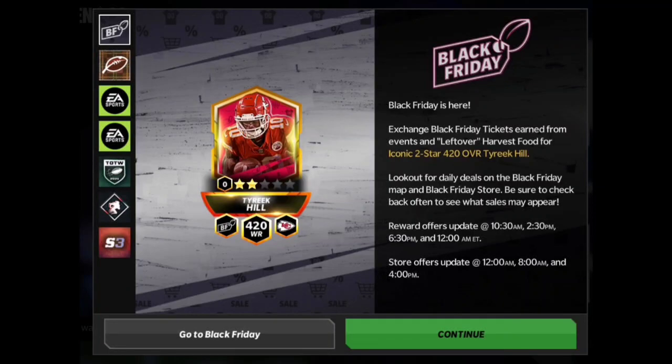Welcome back. Here are the Black Friday Sneak Peeks and we got the iconic master Tyreek Hill 420 wide receiver. This card has to be fast because Tyreek Hill, as we all know, is one of the fastest wide receivers in the NFL, and he is the new Black Friday Master. This is pretty exciting.